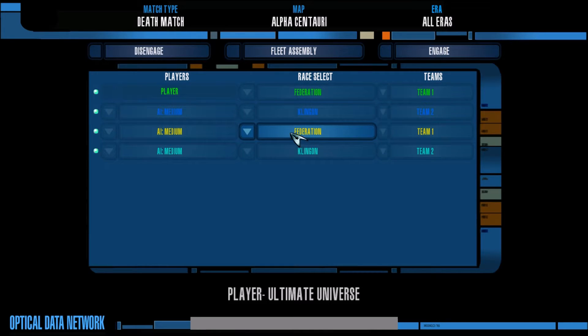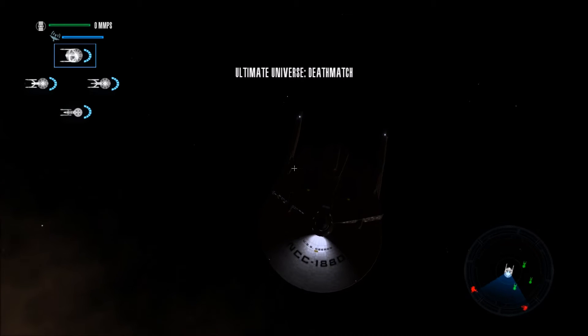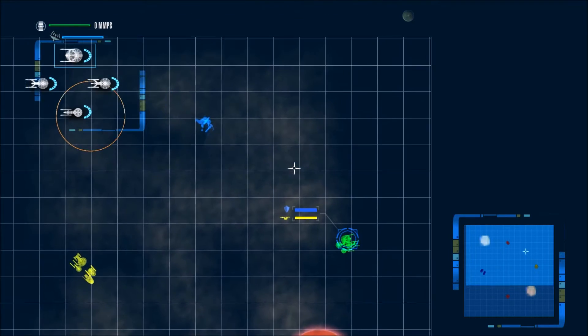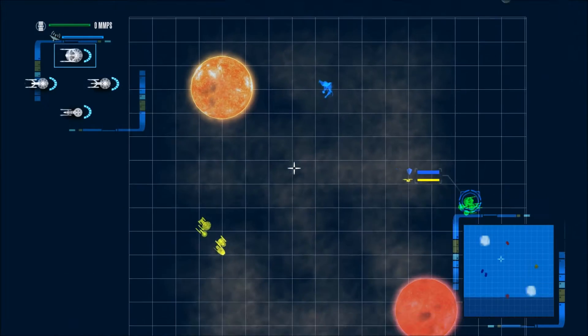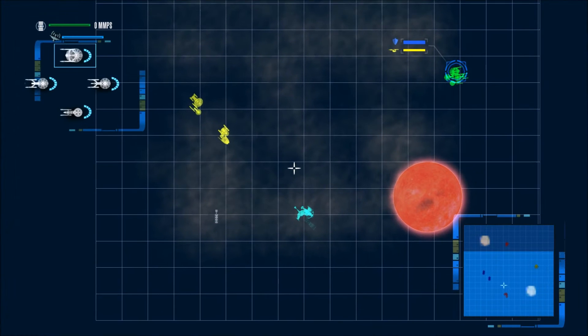We also have another Federation ally assisting us. I believe we had 40,000 command points — that sounds about right. So there may be some next-generation ships running around there. I can almost guarantee that there are. There's a Nagvar class, and there's a Galaxy class, and there's another Nagvar class.